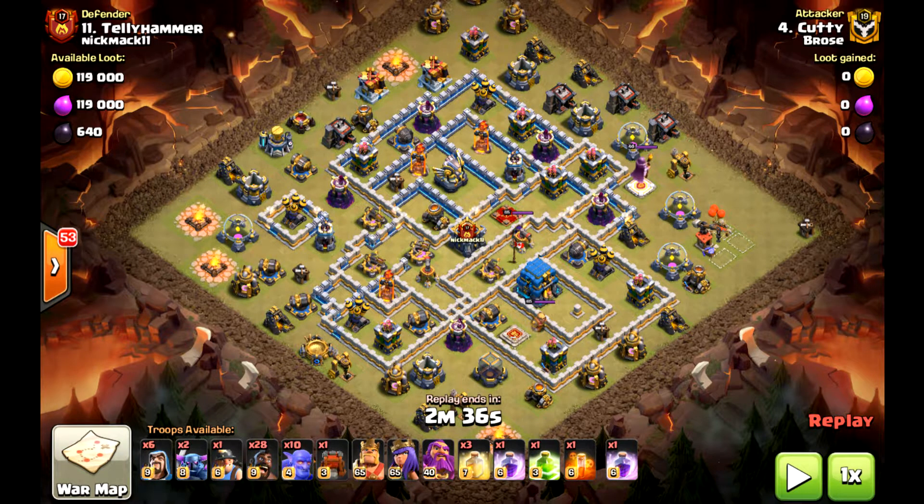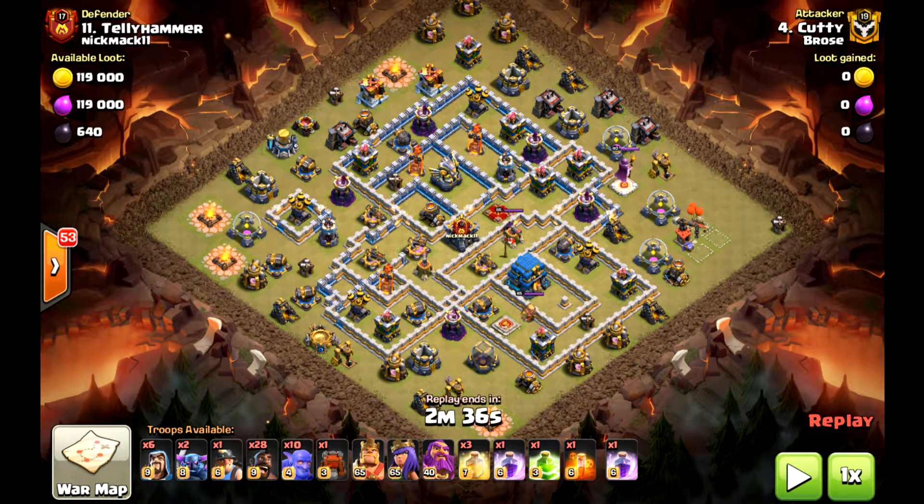I decided to make a new tutorial because this attack has been working really well for me in Legends. I've been using Hogs in Legends since it came out, because I wanted to get better at them. I've been doing a Queen Walk Hog, with a Queen Charge Hog, and then I've done a Sui Hog — basically killing the heroes and bringing 40 Hogs and Skeleton Spells. Both have been very effective, but depending on the base, I am 3-starring quite a bit now in Legends with it, and I used it in our CWL after playing with it for a day in Legends.